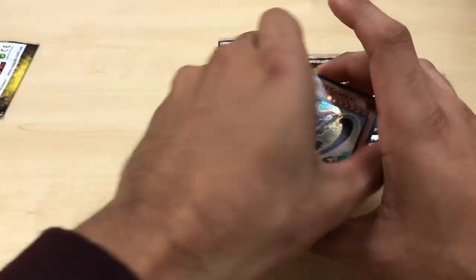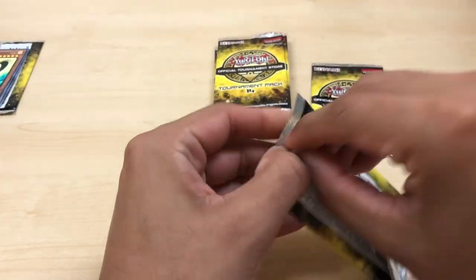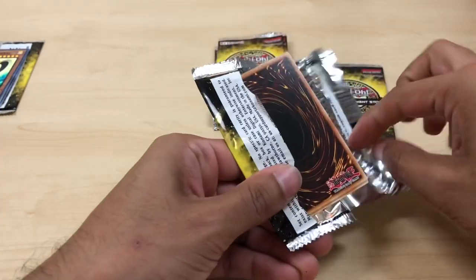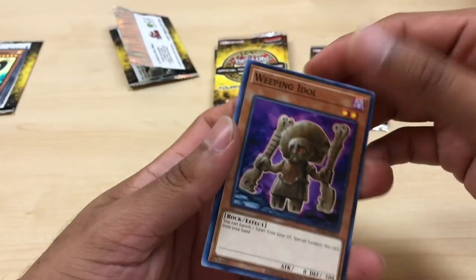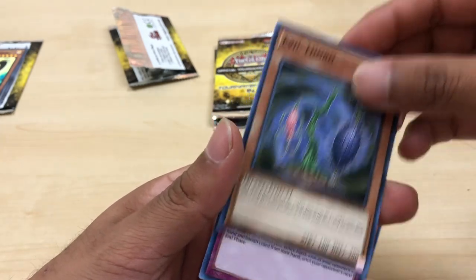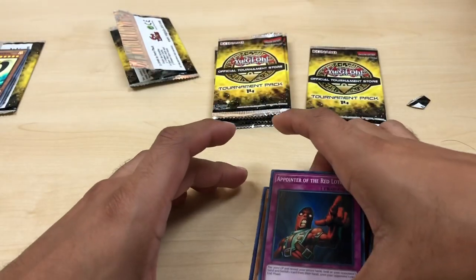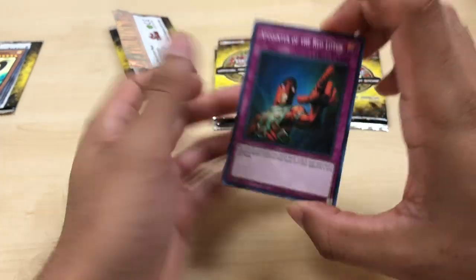I totally blanked out. Oh, we will be opening up Blazing Vortex once that's released. And then we will be opening up the Rise of the Duelists Booster Box that I got from my brother on his birthday — stay tuned for that as well. Weeping Idol, Evil Thorn, and a Pointer of the Red Lotus for our fourth Super.